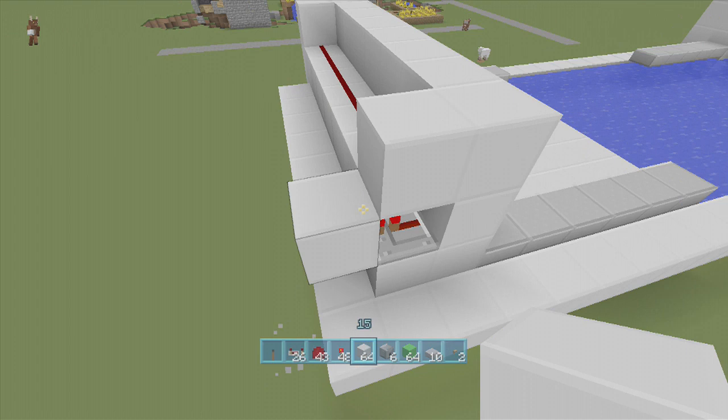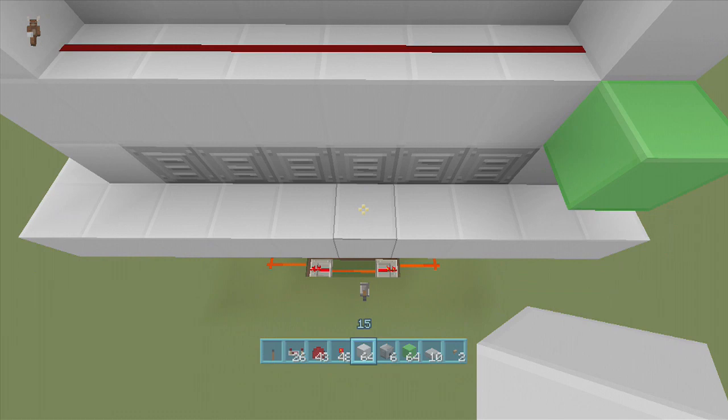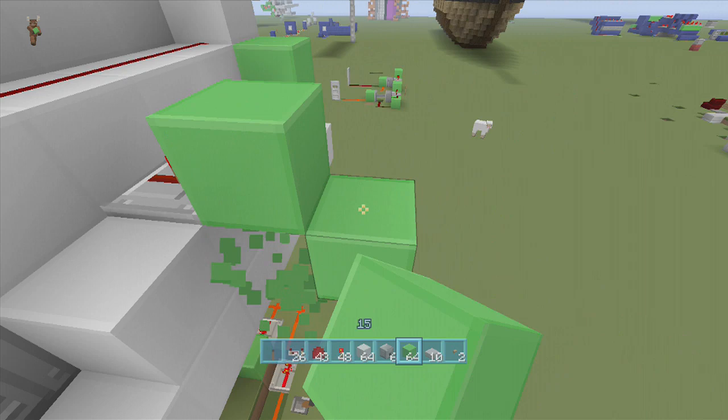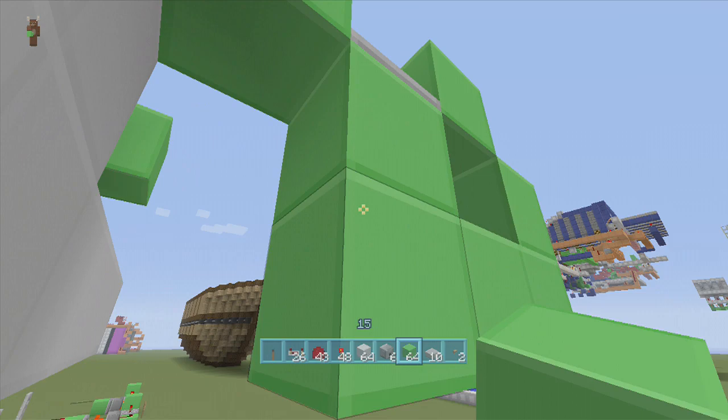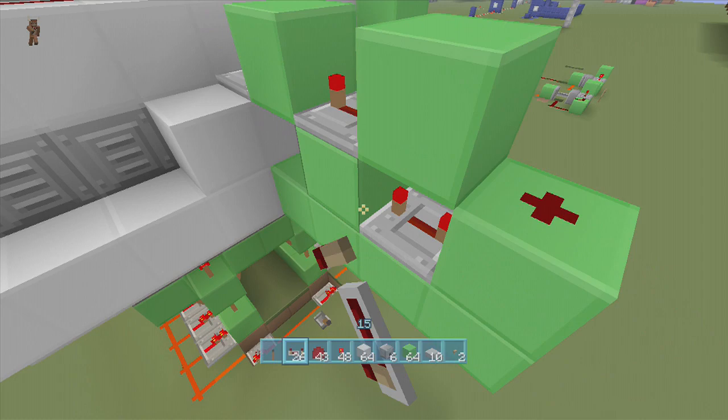Now delete all the blocks right behind the dispensers — I only put them there so we could place the dispensers. Find the middle where the even number is and put a repeater there set to one tick delay. Put a block in front of it, a block over, another repeater set to four ticks delay, a block in front of that, a block down, and a piece of dust right there. Bring the block all the way back this way. Where the dust is, put a repeater going back this way set to four ticks delay, and another one set to four ticks delay. Then off this block down here, come over one, put some dust on this block, and another repeater set to four ticks delay.